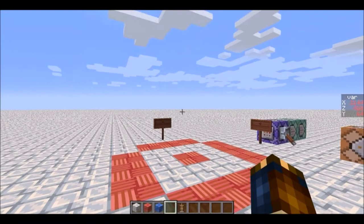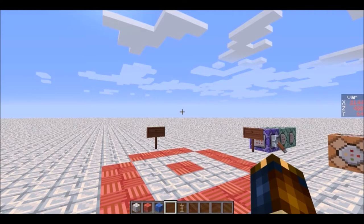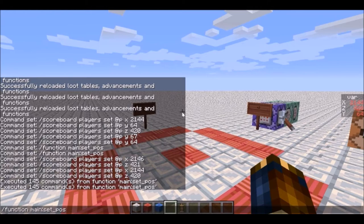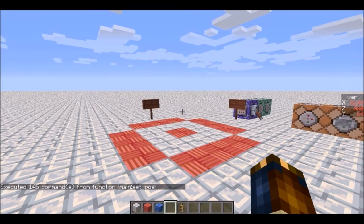So this is where we end up, and I've got this function that will summon a firework at the coordinates written on the right. If you look on the right there, I've got three coordinates x, y, and z, and these correspond to this position right here — exactly here. So what I'm going to do is run this command: 'function main setpos', and it's going to summon a firework there.